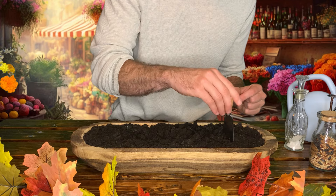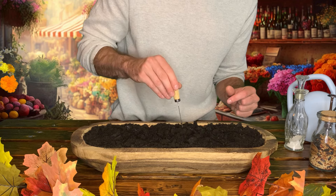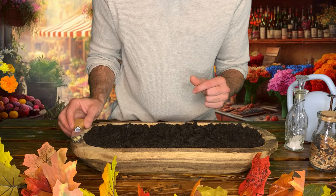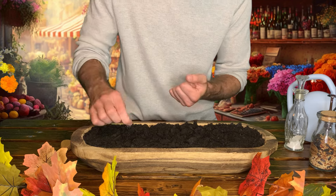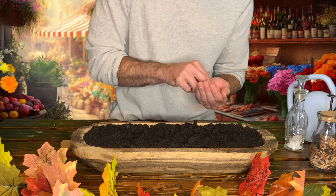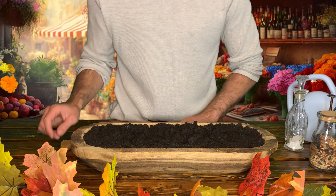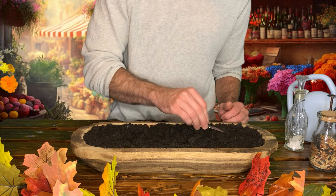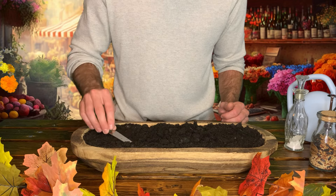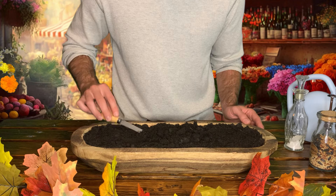Next we're going to get our little divot made here in the soil — nice and easy for our seeds. We're going to plant six evenly spaced seeds so we give them a nice area to grow without getting too close together. So we've got one seed there, another sweet pea seed there, three, let's get that fourth one in there, and five and six. All right, excellent. We're just going to smooth that dirt over, make sure we've got a nice evenly mounded coverage, and get a little tamp here.